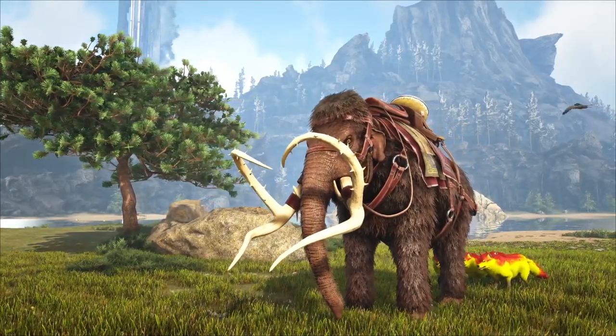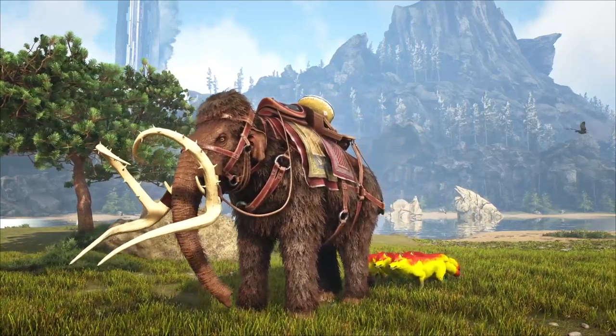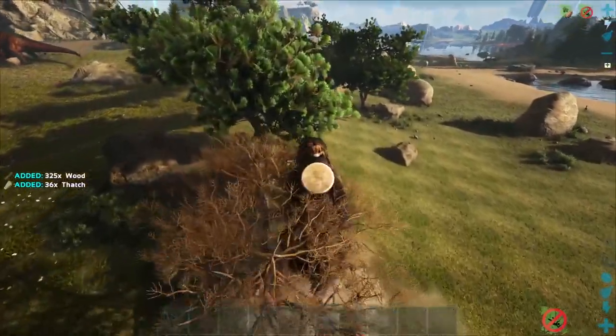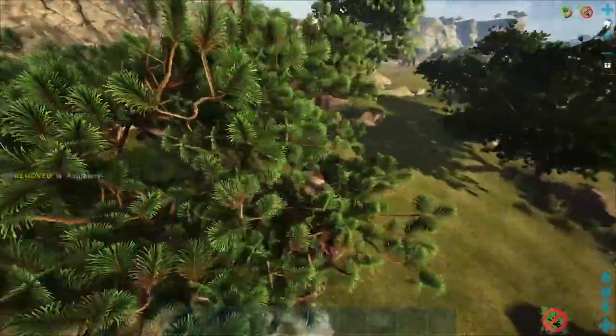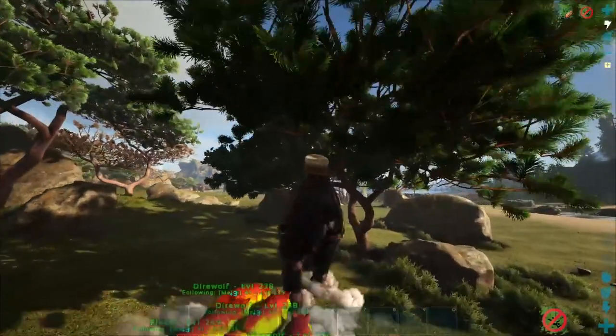Now let's talk about the ultimate wood gatherer that has earned the number 1 spot: the Mammoth. This dinosaur not only has a 75% weight reduction for wood, but also possesses exceptional weight carrying capabilities. With this combination, the Mammoth can embark on extended wood gathering expeditions without succumbing to the encumbrance that affects other gatherers on this list.